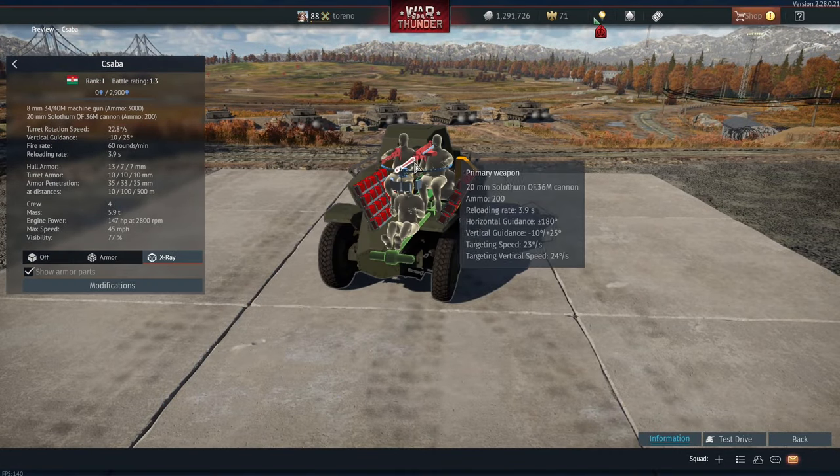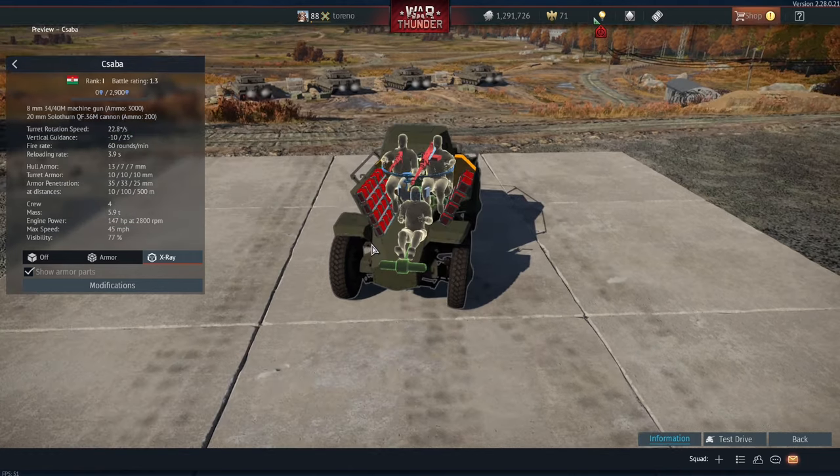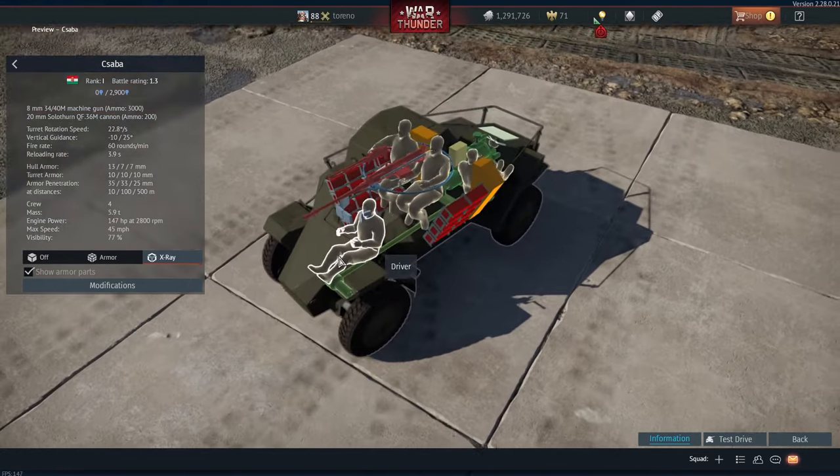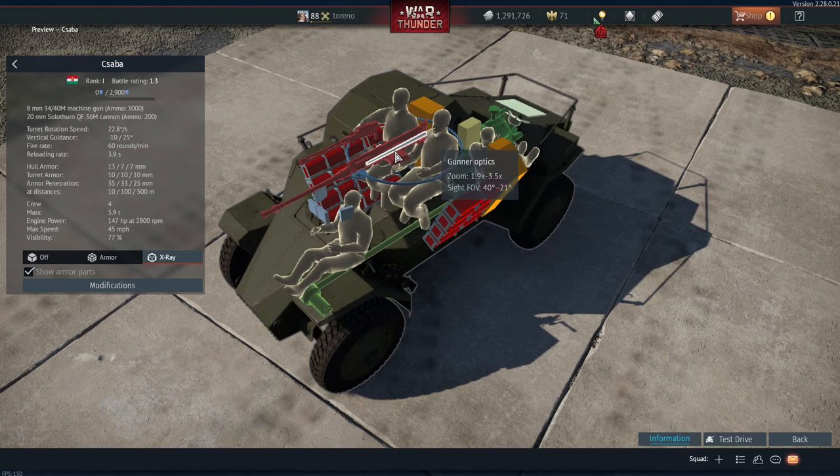It's got the 20mm — it's a Solothurn cannon, I believe it was called the Nehézpuska; I can never remember if I'm pronouncing that correctly. Basically it's an anti-tank rifle, so it's got a 5-round box magazine, and you've got a 1.9 to 3.5 zoom when using it.